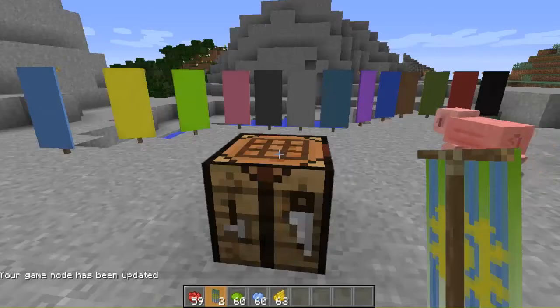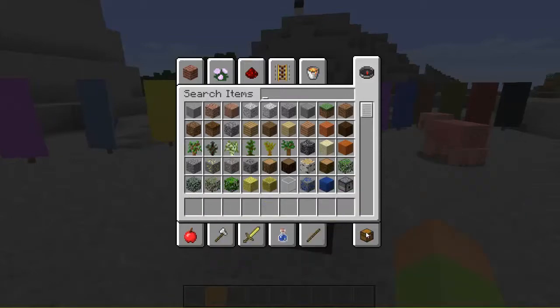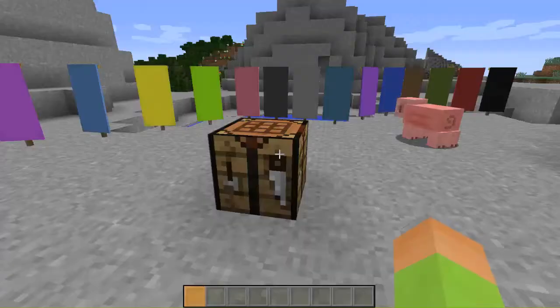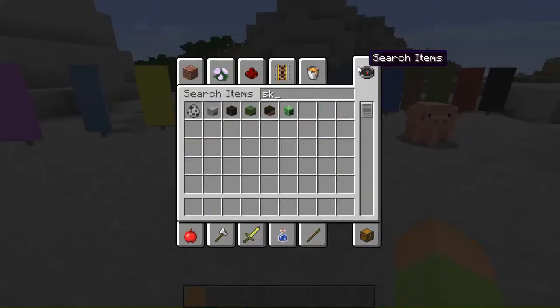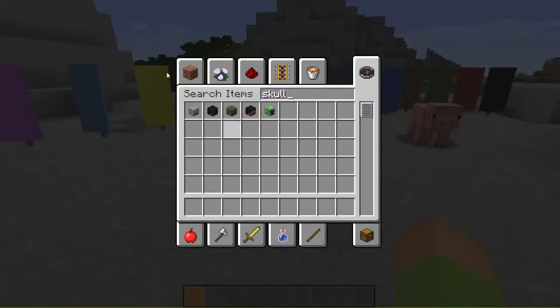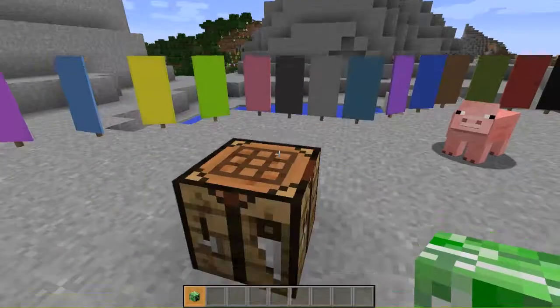There's also another update that doesn't have anything to do with banners. If you get a skull, the skulls are now 3D models when you hold them. So they're no longer flat items — they look the same overall but are rendered as 3D.